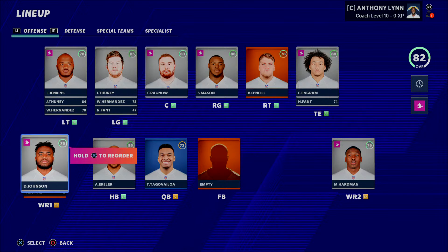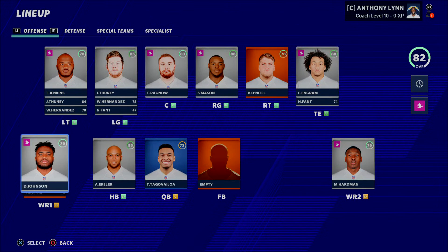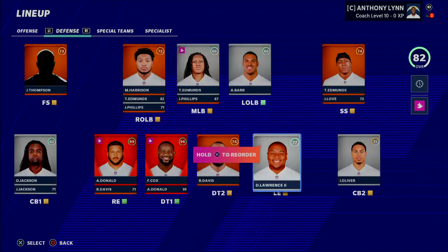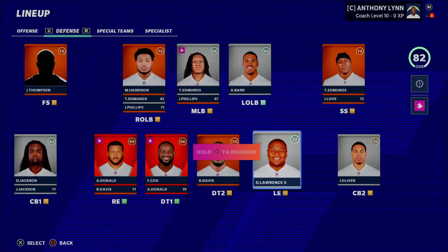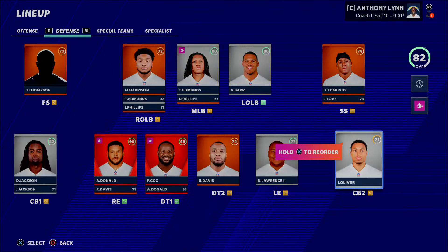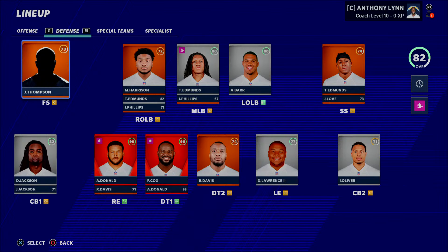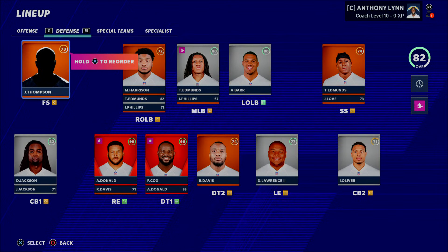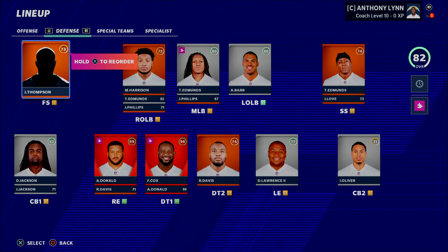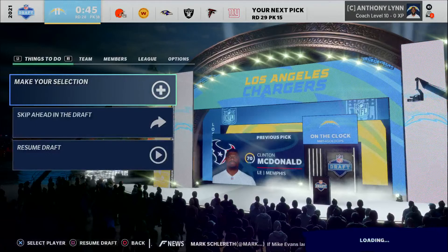I also found offensive linemen with star development, Dexter Lawrence pretty late, and young corners I can develop into solid starters — all by simply sorting by age and development. This is one of the most effective ways to find players and fill gaps, especially past round 20 when decisions become less clear. Using the sorting tool sets you apart from other users and gives you a big edge against CPU teams.